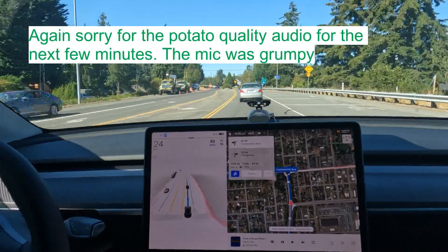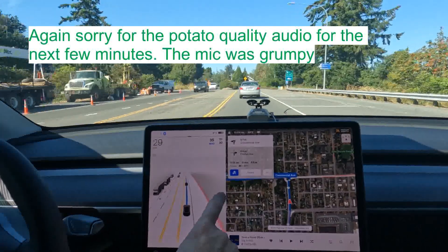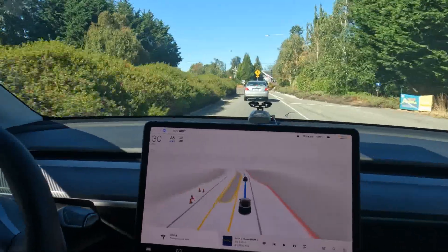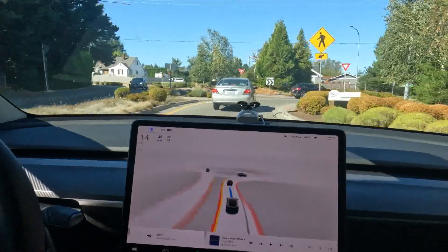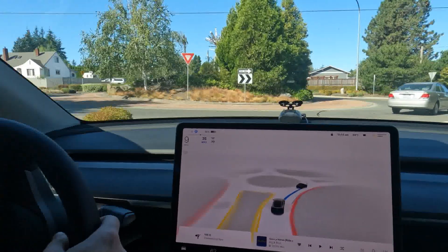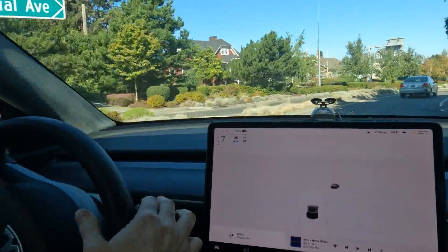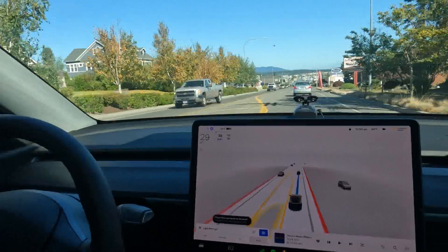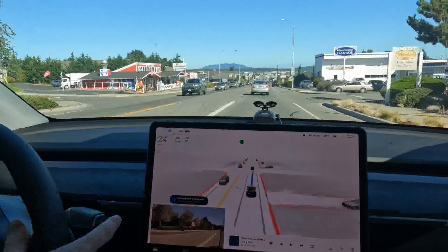Alright, here we are picking up where we left off, coming through the light. You can see on the navigation the car does want to go through the roundabout and take us a different route. So I'll let it start the nav through here, then I'll intervene and we'll go down to the parking lot. Great job, great job — creeping through, doesn't see any other traffic. Pulled through very naturally. I'm going to intervene right here just to force it to go a different way, and now I'll let it take back over.